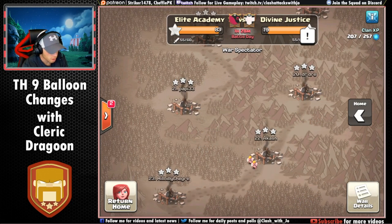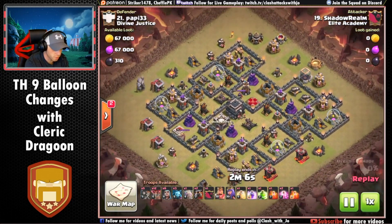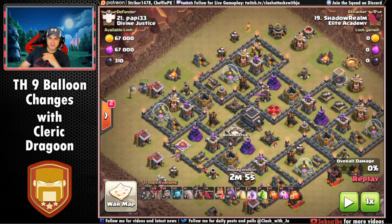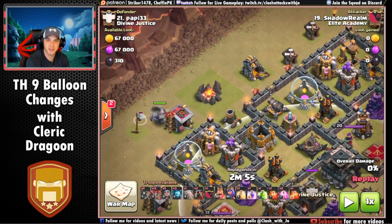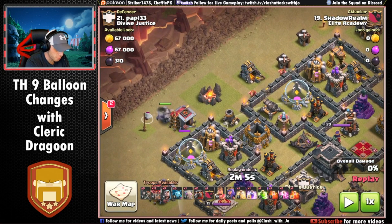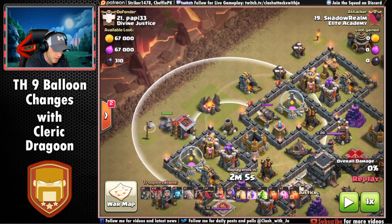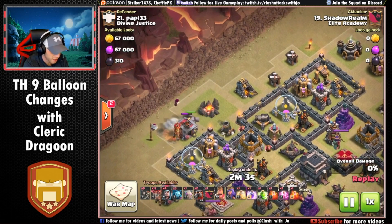Alright, number 21 — shadow realm, a good attacker. Let me zoom out and pause so we can get a good look at this base. This base is really screaming air all the way around. Look at those two ADs right near the Queen's pedestal and the CC — definitely an air base. What I also like is that nice flat edge on the northwestern side. I'd put a golem right here, a second golem over here on the cannon, and everything just sits there and picks off defenses while it transitions.